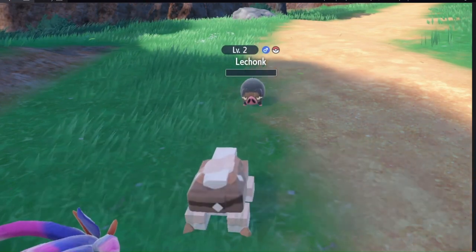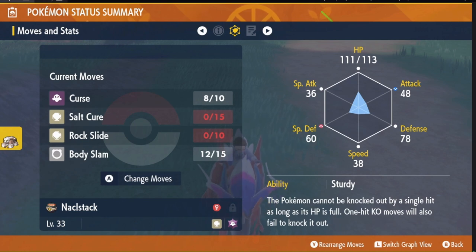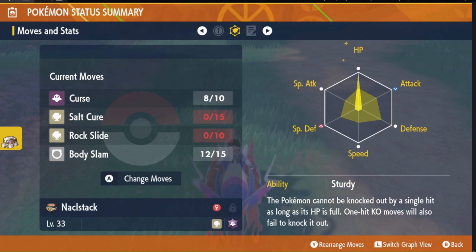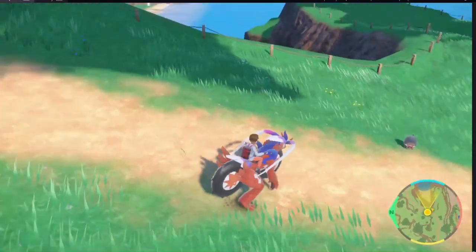After killing the Lechonks, let's check the summary. The HP is done — though it turns out it was 28 kills, not 26. I was wrong. How I keep track of how many I've killed is by using move PP: Salt Cure had 15, Rock Slide had 10, and then I just needed 3 more Body Slams. Keep a piece of paper to track it. And that's HP done. Now we move on to Defense.